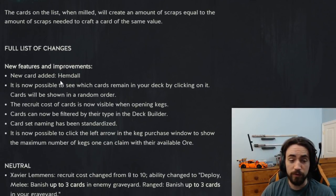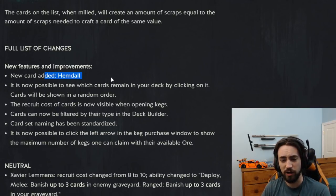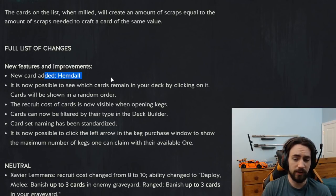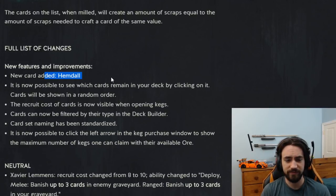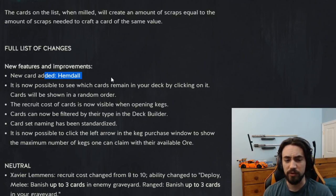Full list of changes — new improvements. So the new card added is Hemdall. This is pretty cool. SK got a new card, and this is the only new card from this patch. Basically Hemdall is a unit you play in SK — it's an engine. You play it on the board and every time a warrior damages one of your opponent's cards, Hemdall gets boosted by the amount of damage.